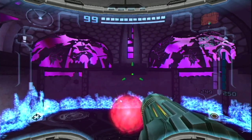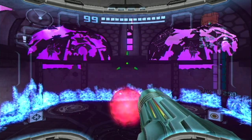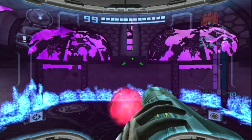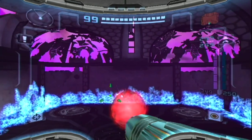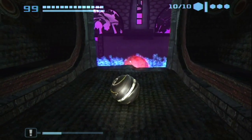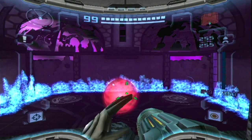Now if you've been going for 100%, this is basically the point where you should have 100%. The totals are: 14 energy tanks, 255 missiles, 250 light and dark beam ammo, and 10 power bombs. Those are the totals you should have if you've been looking for 100%.